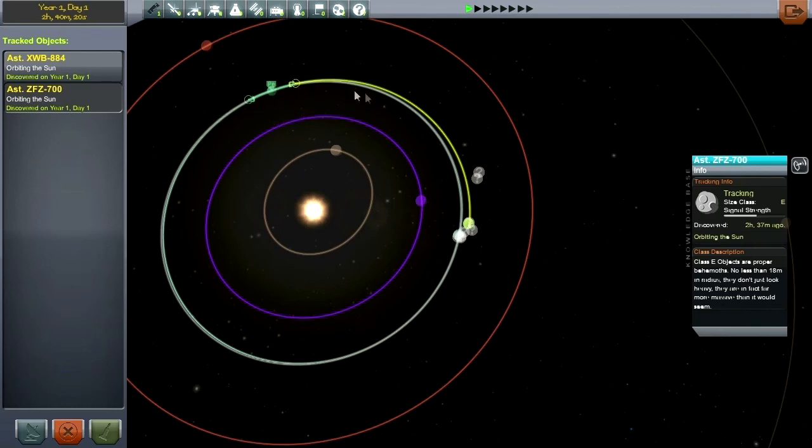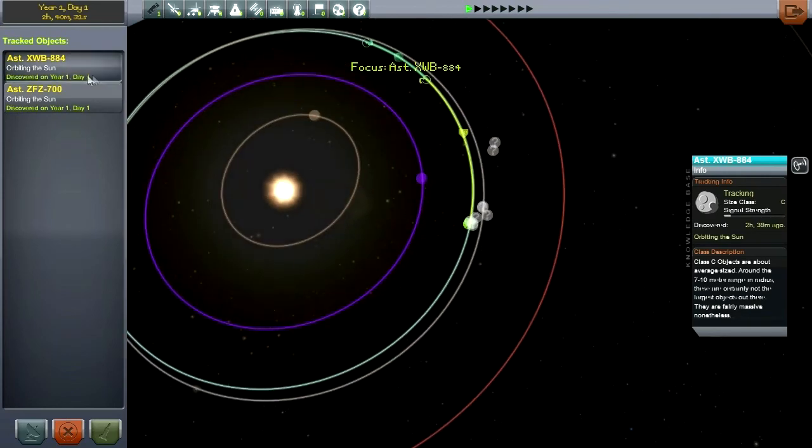But we don't want to take any risks - you know how these maneuvers and plotting stuff goes. By the time it actually gets into the Kerbin system, it might be a little bit closer than that. This other one is going to smash into Kerbin - it doesn't have a periapsis. But it's only a Class C, and hopefully we can do something about it before it arrives.